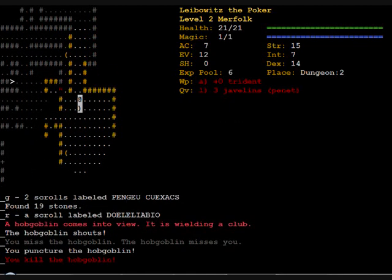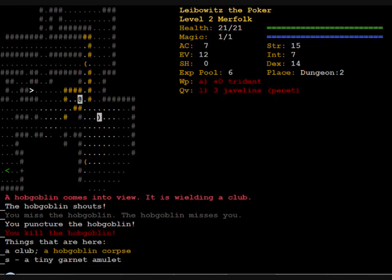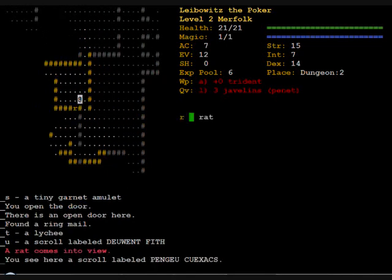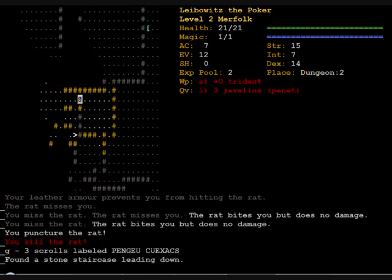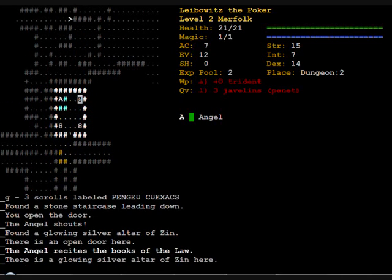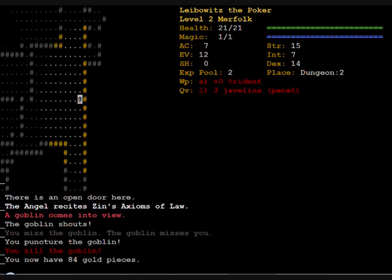Another amulet. I'll stay with the amulet of rage for now — I'll probably wait until I have a scroll of identify before wearing that one. There's an altar of Zin here. No, I don't want to worship Zin. Too boring.